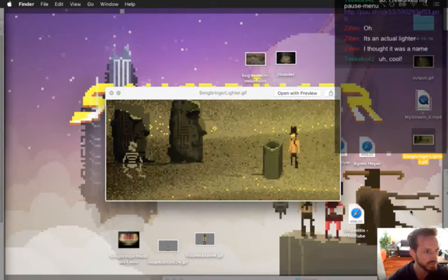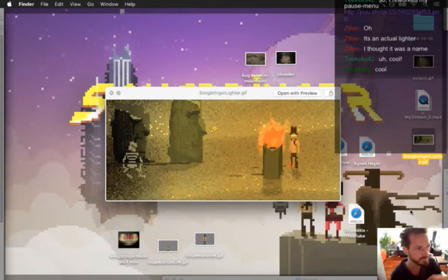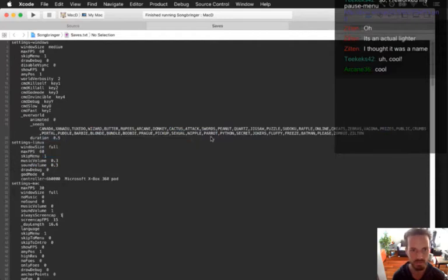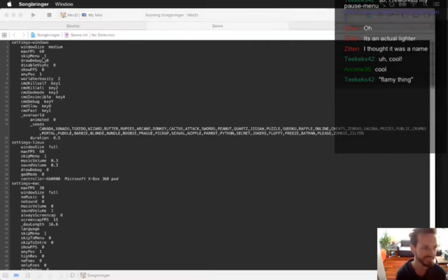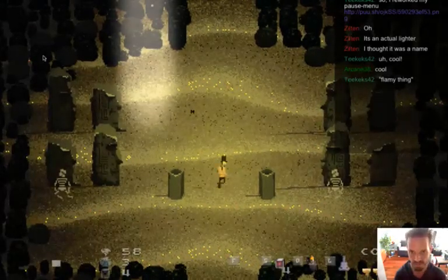Does the lighter have a name? I think it's just going to be called the lighter, but if you want to shout out some names, let's see if we come up with a better name than lighter. You reworked the pause menu? Cool. Okay, let's get into making this - I got the code started.